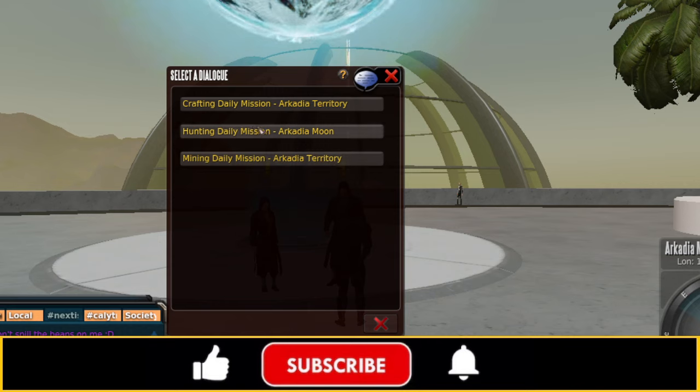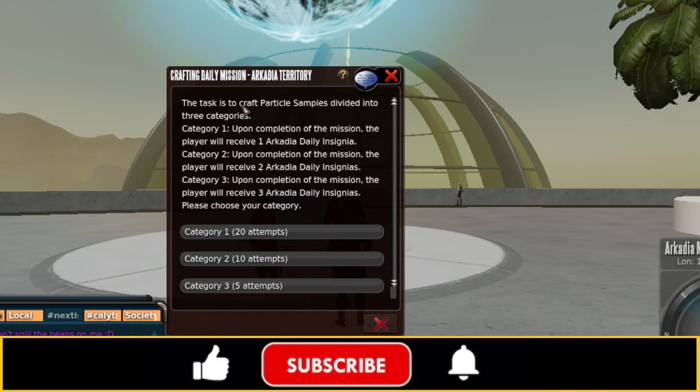I have a feeling the Hunting Daily is done here on the Moon, and the Crafting and Mining Dailies are done on Arcadia. So let's start with the Crafting Daily Mission. The task is to craft particle samples divided into three categories — and this is going to be important later.